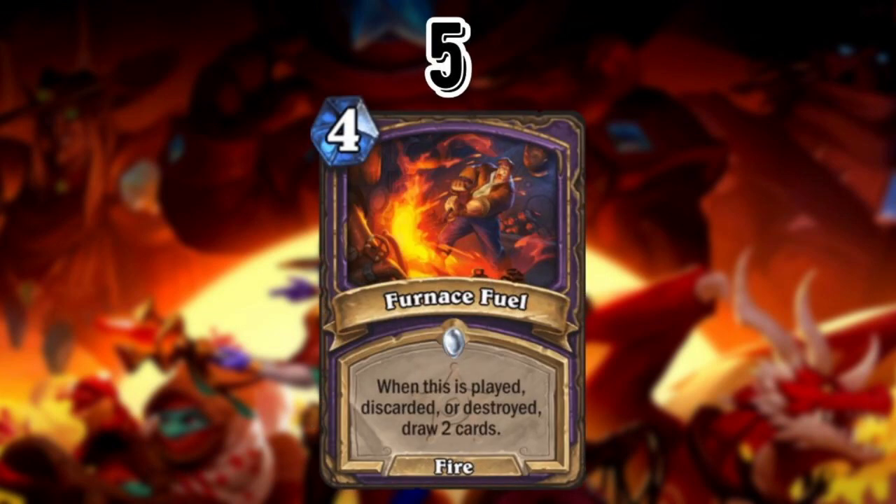At number 5 we've got Furnace Fuel. We've seen Hand of Golden Air see a ton of play in Wild — this is similar except it's a little cheaper and draws one less card. However, it's a bit different because it triggers not just when discarded, but also when destroyed, giving it additional synergies. That's super powerful and part of why it's at number 5.